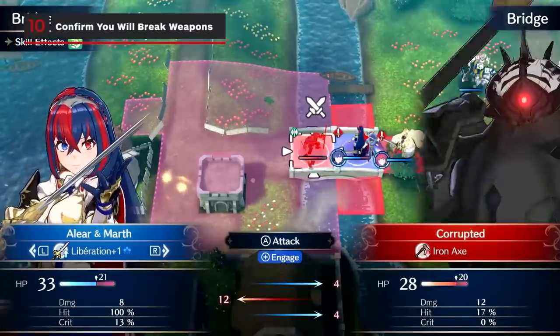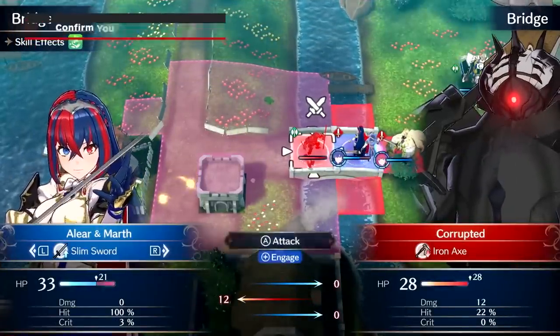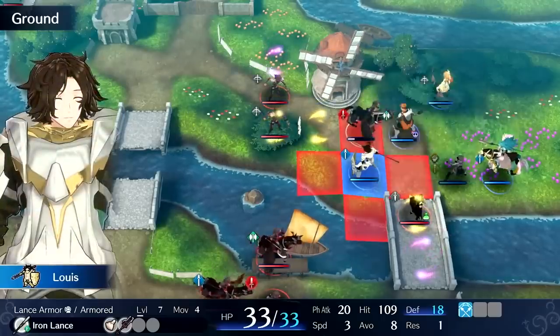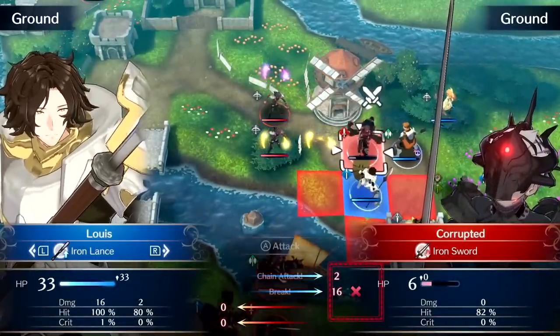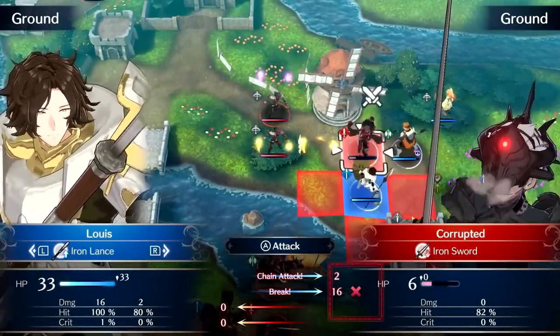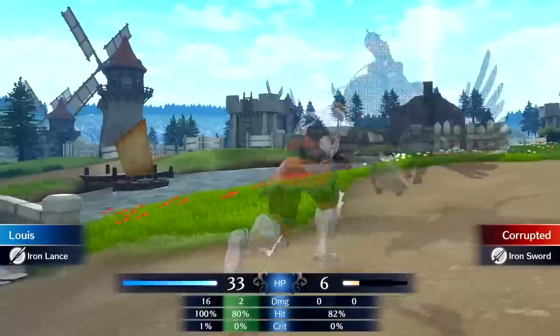Effective use of the weapon triangle can break an enemy's weapon, but not always. You'll need to at least deal damage and have a certain amount of strength and build compared to the opponent, so look for the red X icon to ensure your weapon will actually break theirs.